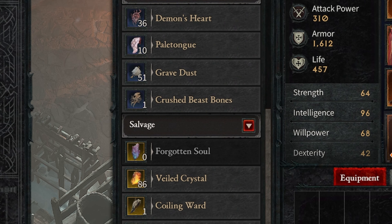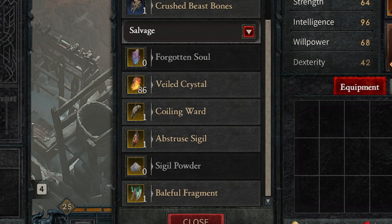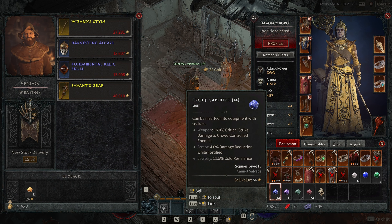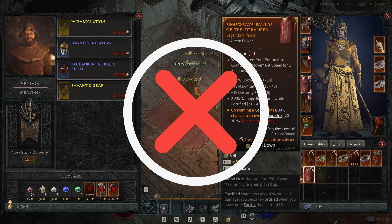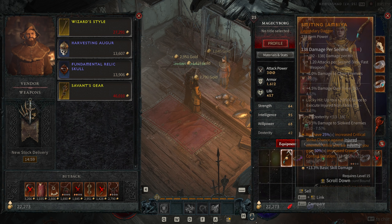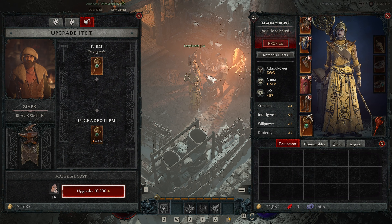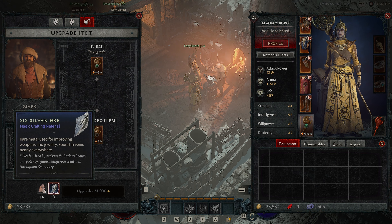These crafting materials can then be used to create new items or upgrade existing ones. You can take a piece of gear to the blacksmith and use your crafting materials to enhance it, making it more powerful and giving it new bonuses. Not all items are worth salvaging or upgrading — some are better sold to a vendor. But for items with potential, salvaging and upgrading can be a great way to improve your character's gear and get an edge in combat.